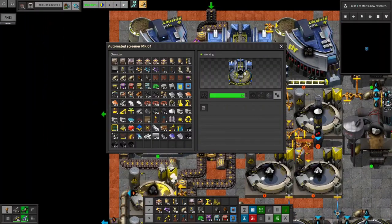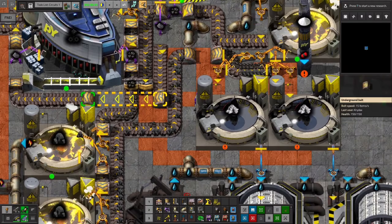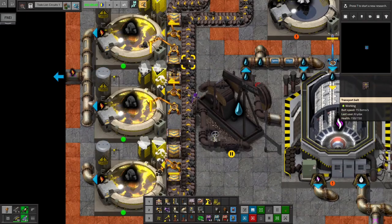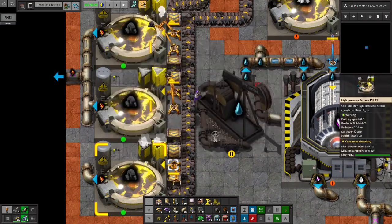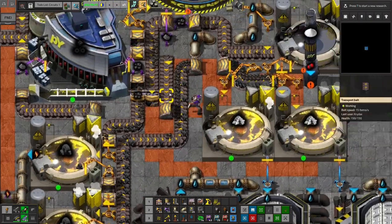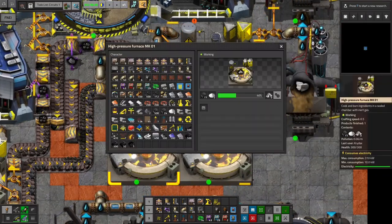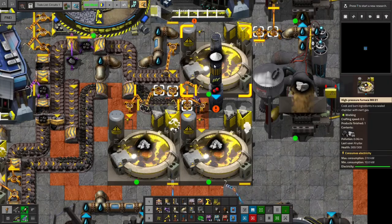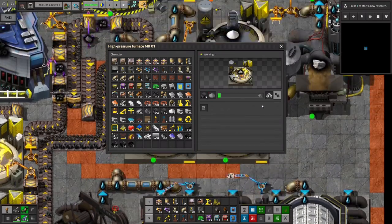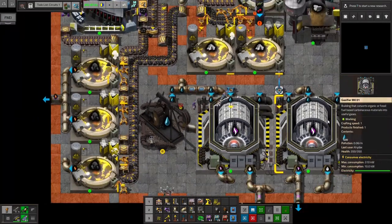Apparently we need to add a vent on basically everything that gets produced. So we've got our crushers running. Looks like all of these other crushers are working properly to get coal output. And then that's being used to make coke, which is going on the other side of the belt. Which means we won't have any issues with backing up on coal. And it looks like this guy is making lime to provide our calcium carbide. And both of these are running.